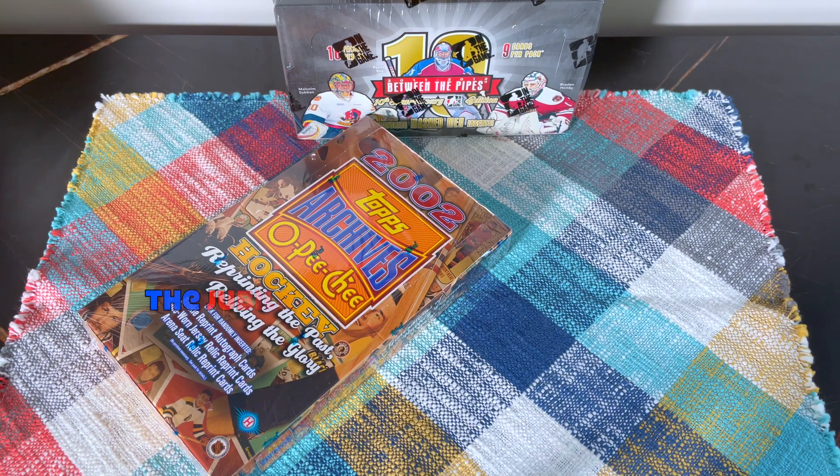Here we go — we actually hit our first insert right away. They do have seats from the old Forum and stuff like that. There's Glenn Hall's rookie card — man, these are cool-looking cards. The backs are very similar from this era. This is the year after Bobby Orr's rookie card year — this is his second year card. Stan Mikita, Alex Delvecchio, and these cards might stick a bit.